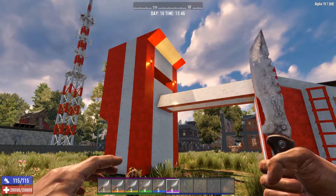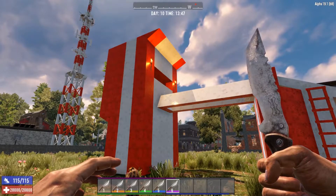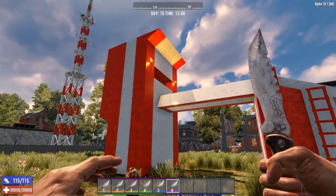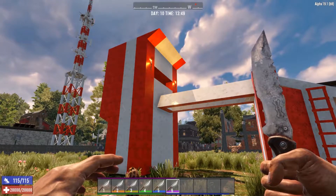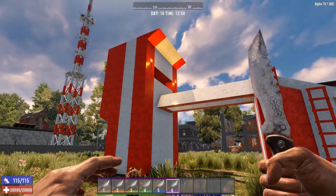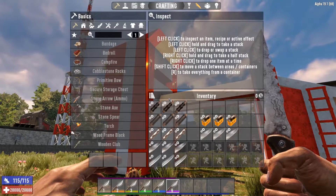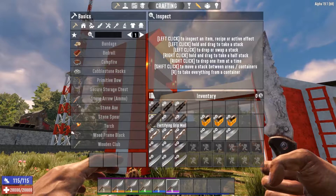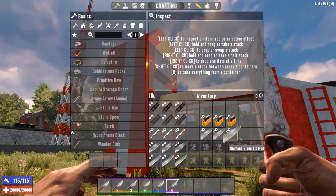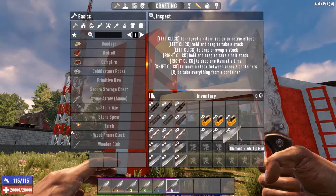Hey guys, how's it going? Thanks for joining me today. We're going to do a little knife play today. I've got my Hunter Master knife here in my hand, and it looks pretty dope for a tier 6 knife. It also looks just like my tier 1 knife. What I wanted to do today was kind of go through the different mods that you can add on to the knives and the kind of damage that they're going to do, especially when we spec into that skill tree under agility.